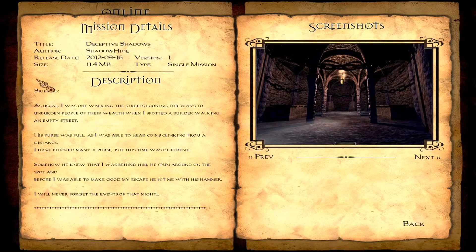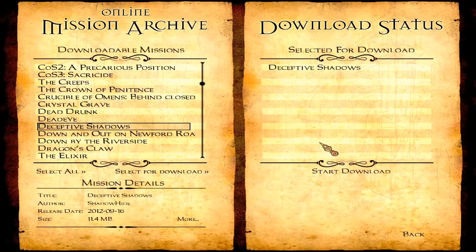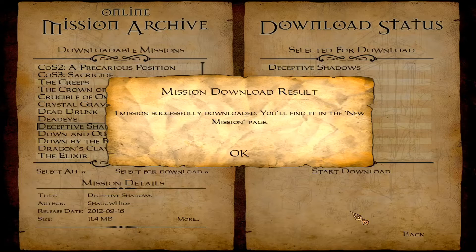Description for this — briefing. As usual, I was out walking the streets looking for ways to unburden people of their wealth when I spotted a builder walking in an empty street. His purse was full as I was able to hear coins clicking from a distance. I flecked many purse but this time was different. Somehow he knew that I was behind him. He spun around on the spot and before I was able to make good my escape, he hit me with his hammer. I will never forget the events of that night. So I'm assuming we're escaping from a prison — like we got knocked out and we're in a prison. It seems interesting to me.